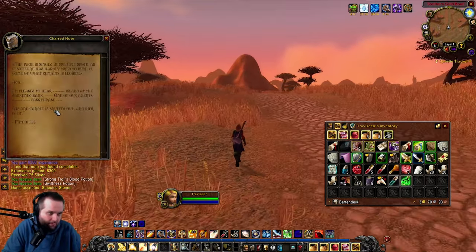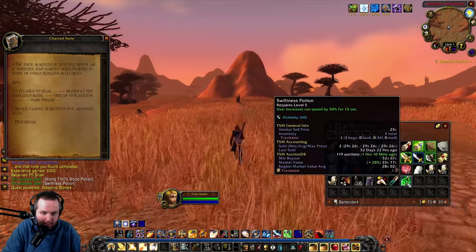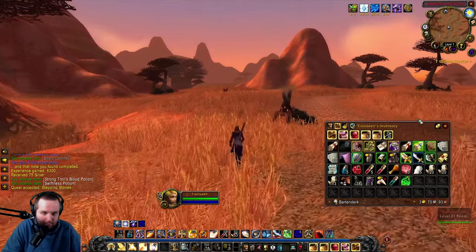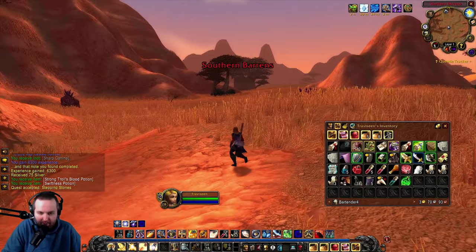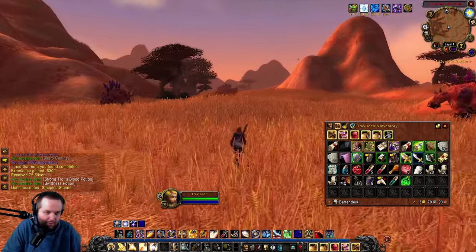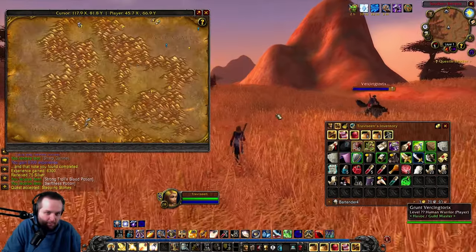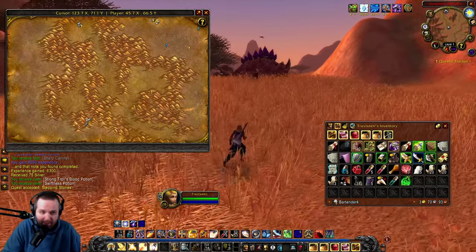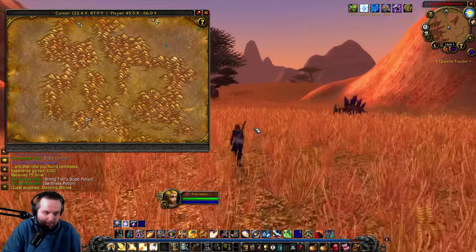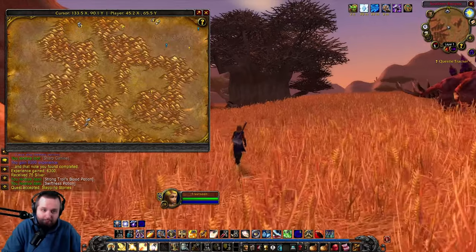The charred note says the same thing. We did get a Swift Response to increase our run's movement speed for 15 seconds — not bad. I remember they gave, I think, the next spot we get another movement speed buff as well, because they know it takes a while to travel between all of these different areas. Since I've done this on the priest, I've already done a complete walkthrough, so I'll just take us to this next spot. We'll be here soon.